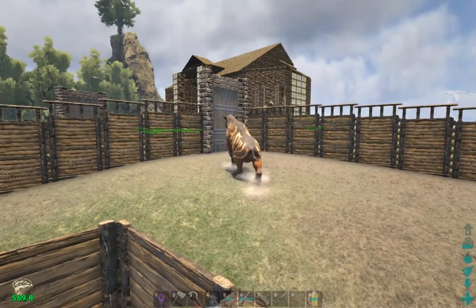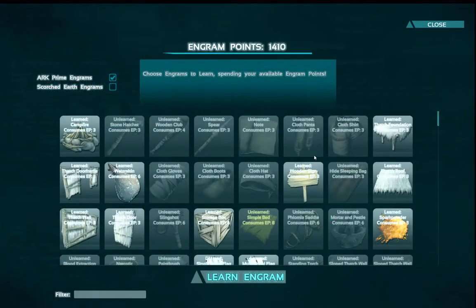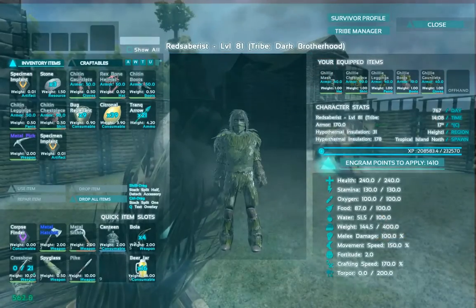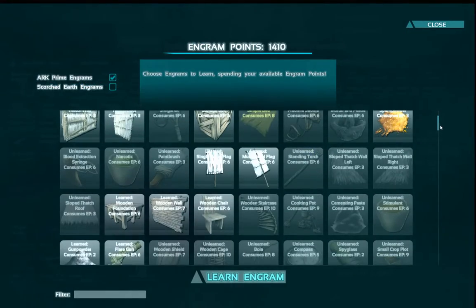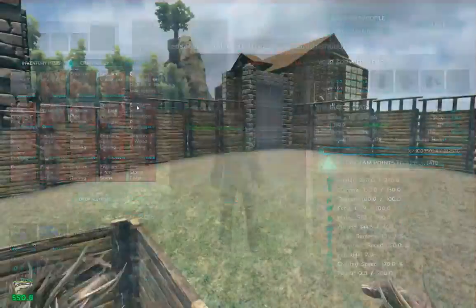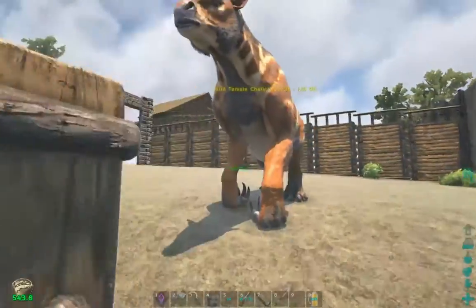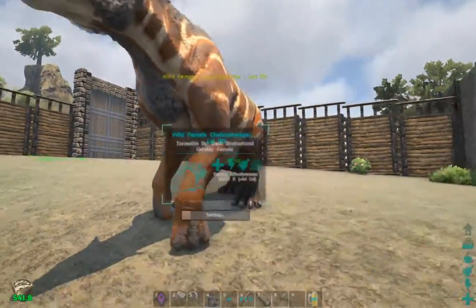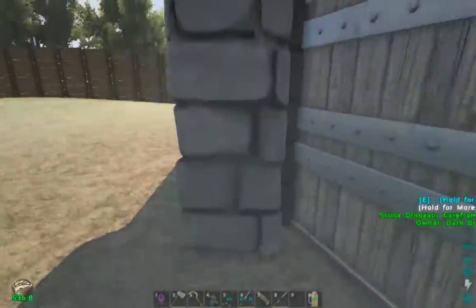Check that out - is that not the coolest looking thing in this whole game? I did do a mind wipe, so we have a whole bunch of engram points. And I think I did learn the saddle. I guess you have to make that in a smithy. Hello! Would you like some beer? Let's run to the smithy quick and check out what we need to make this saddle, because I would really like to make it and check this guy out. So freaking cool.